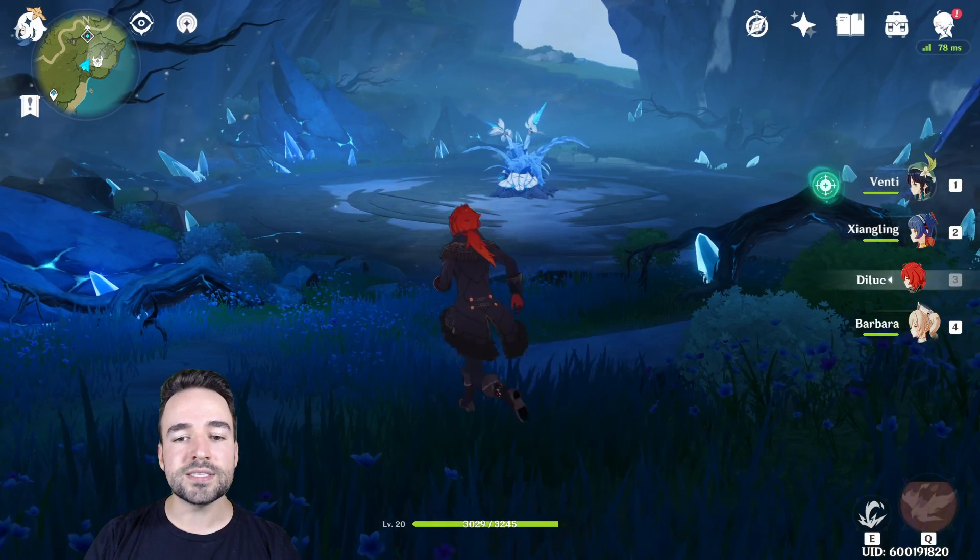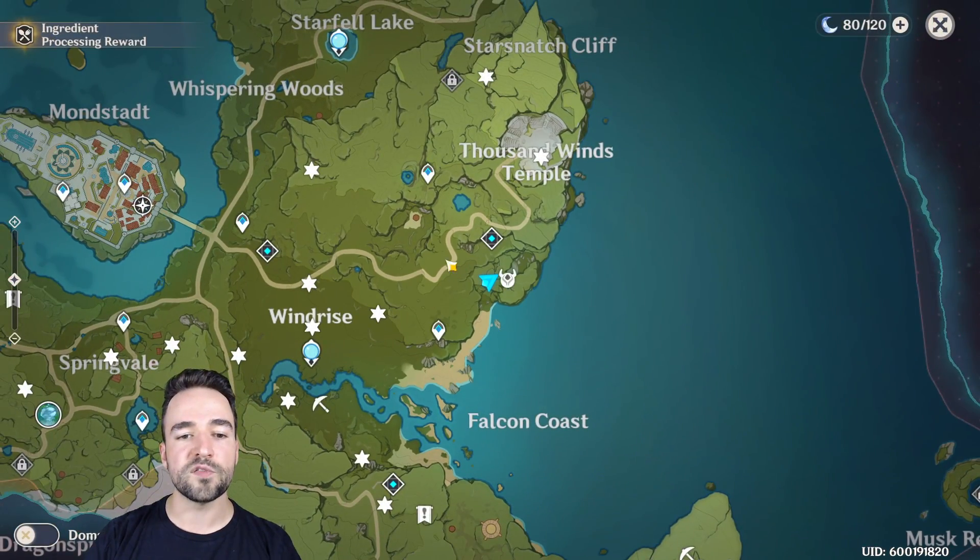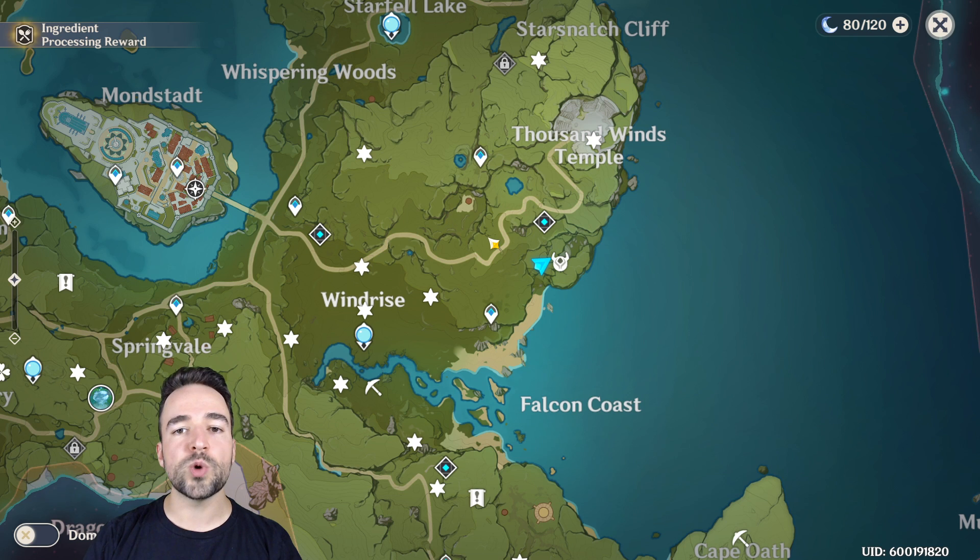Marking special bosses is especially great for co-op. You can all join one world, go from marker to marker with your teammates, kill all the bosses and get rewards. Then join another player's world and everything is reset — all the bosses are there again. So if you have them marked, you can go from one world to the other and farm materials, nodes, flowers, iron, and bosses multiple times in co-op. That is basically what co-op is for in this game.